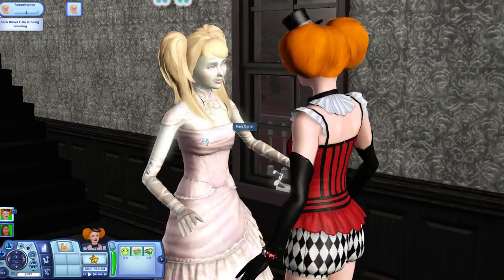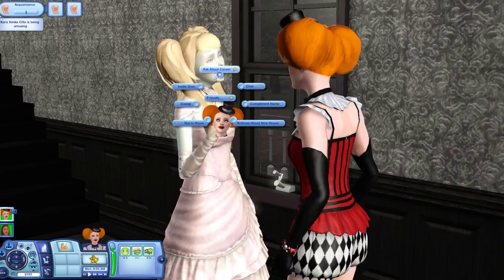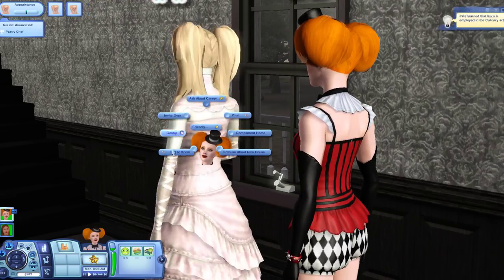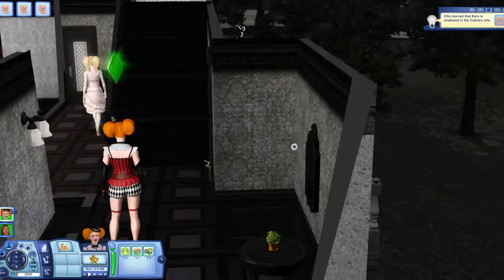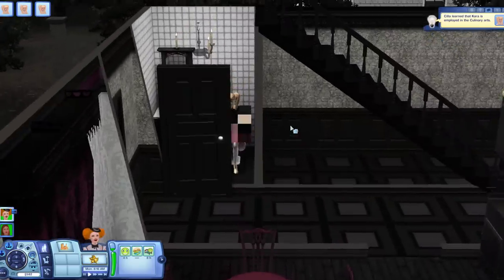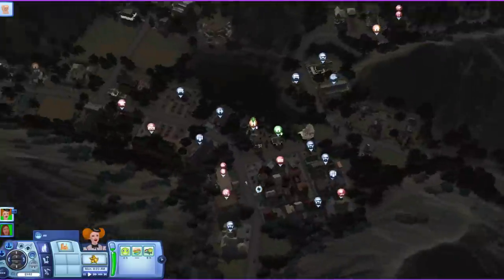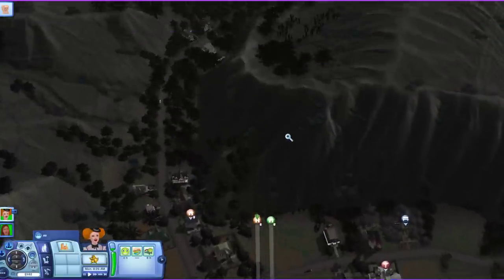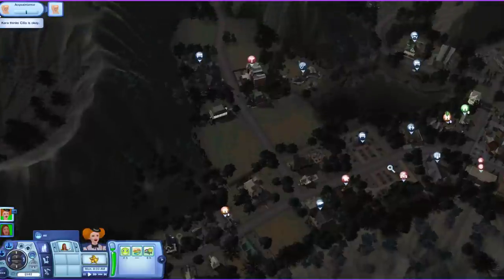Do you fancy her, Silla? You like the look of Cara Carter? She seems like someone who has a real story to tell. I think she's meant to be inspired by Helena Bonham Carter. Ask about career — I want to find out what she does. She's employed in the culinary arts! Oh, you like to cook? Well, that's great because I like to eat — we should be friends! Let's see if Cara would like to join us on a trip to the spooky beach.